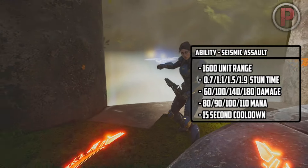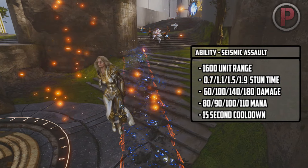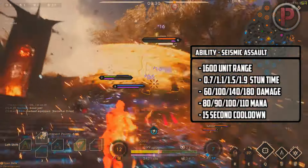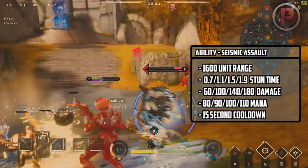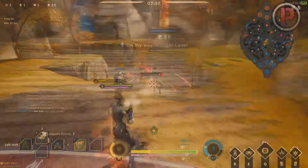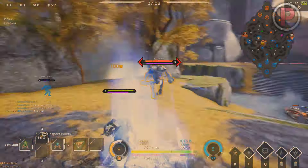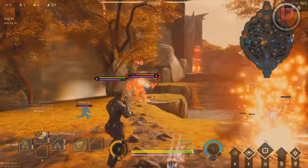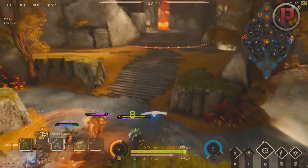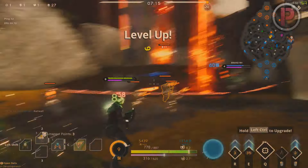First up is Seismic Assault. Seismic Assault is an ability Belica can use to stun enemies up into the air for a period of time depending on the level, and it also does decent amounts of ability damage. It's best used to poke mid lane heroes from range as it goes through minions with a 1600 unit range, or to surprise enemies and stun them so you can deal big damage. It's a great initiation tool for Belica in fights.